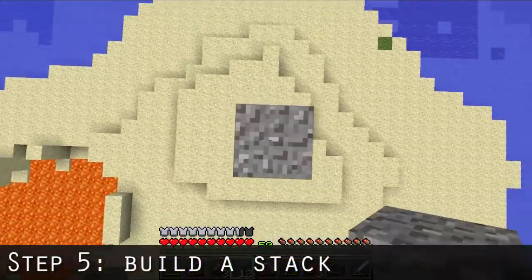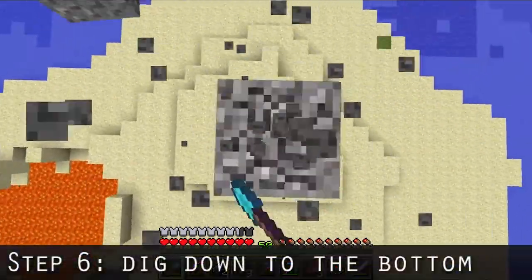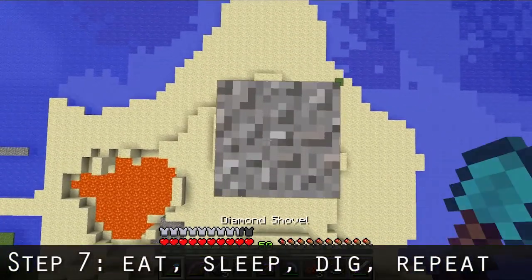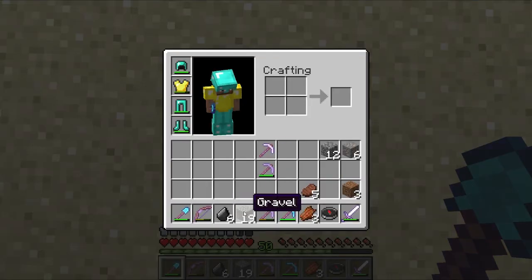Now comes the fun part — each time you break gravel you have a 1 in 8 chance of it dropping flint. So build up a stack like this with all the gravel you've got, grab your shovel again, dig down to the bottom, dig it up again, and keep doing this until you've got no gravel left. At this point, all your gravel will have become flint.